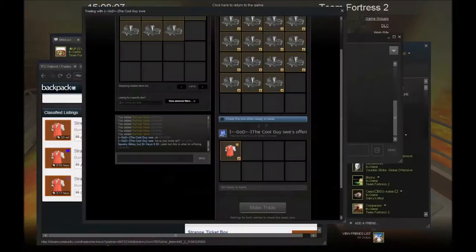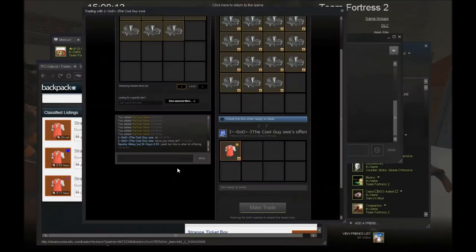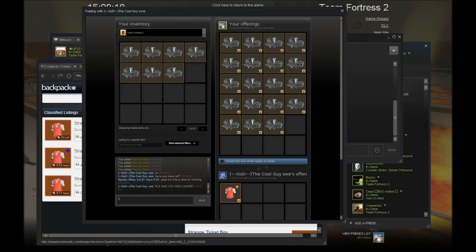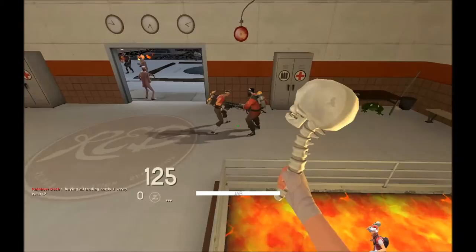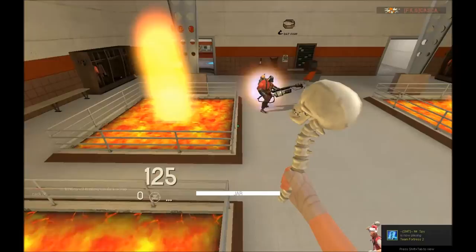This guy here is going to buy my Delinquent's Down Vest for four ref, he's just trying to collect ref at the minute. Another person wanted to trade back the specialized killstreak rocket launcher but I just said no — I don't do trade backs or refunds or anything.